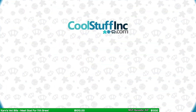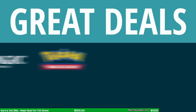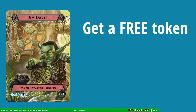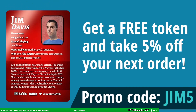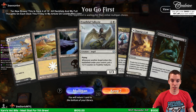We're brought to you by CoolStuffInc, proud to sponsor Jim Davis. They offer great deals on card games, tabletop RPGs, board games, and more. Get a free token featuring Jim Davis and take 5% off your next order if you use the code JIM5 at checkout. CoolStuffInc.com - cool stuff in stock. Let's go.